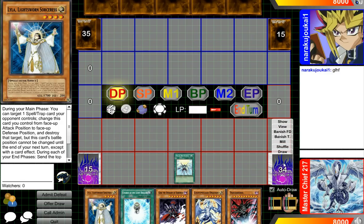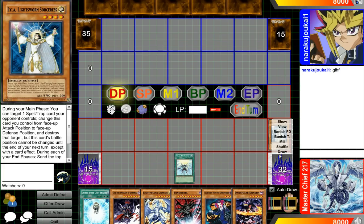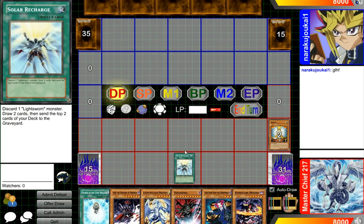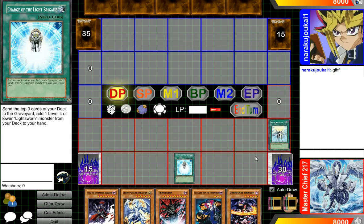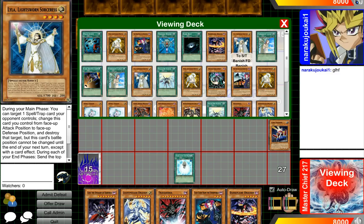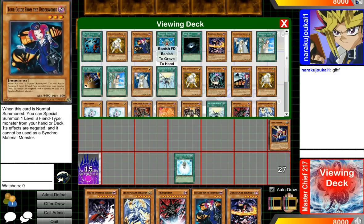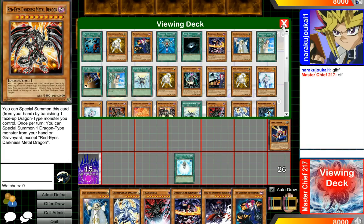Recharge. Draw 2. Mill 2. Charge for upgrade. Mill with the Wyvern. So I'm going to add a Lyla. Then Wyvern effect, or banish Red Eyes.